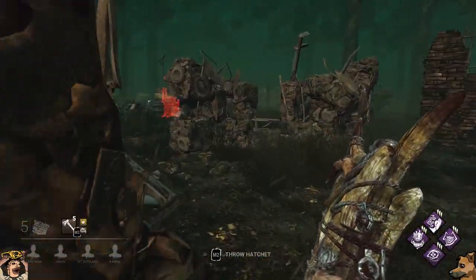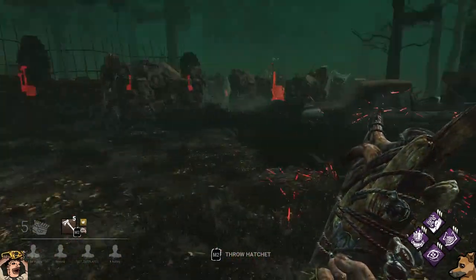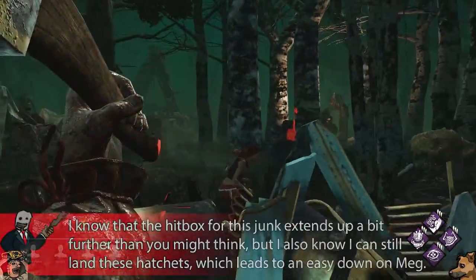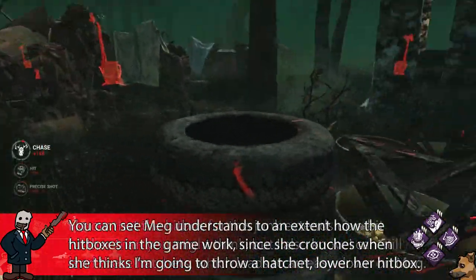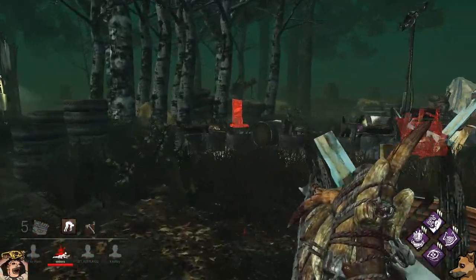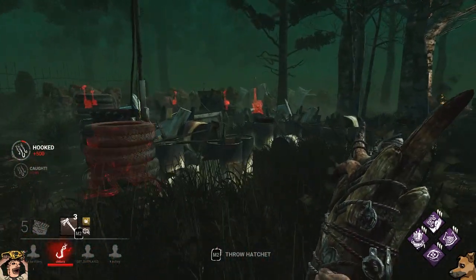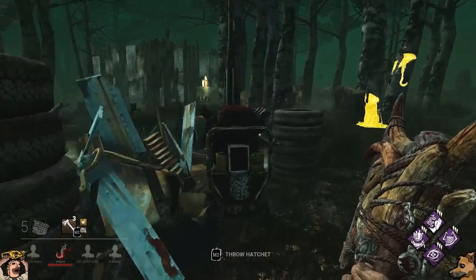One of the major things you'll want to learn is the hitboxes for survivors and basically every object on every map. Knowing where you can and can't throw a hatchet is invaluable. For the most part, hitboxes make sense — if you see a gap between hay bales, you can throw through it. But things like car models and barrels have wonky hitboxes. Knowing the difference will help a lot, and you'll get a feel for it after playing Huntress a lot.